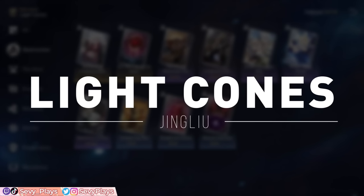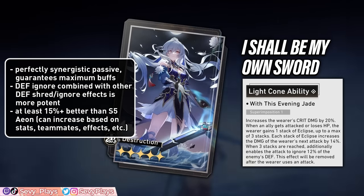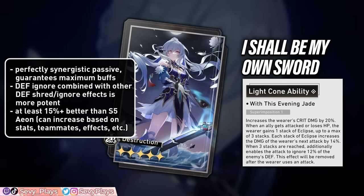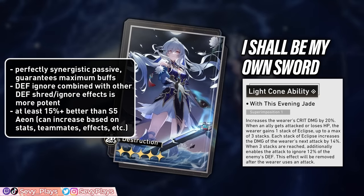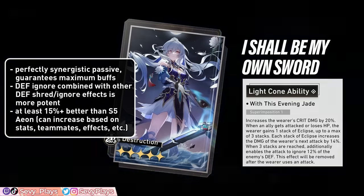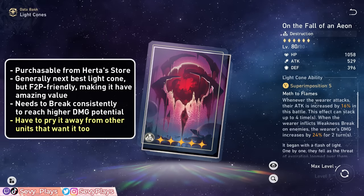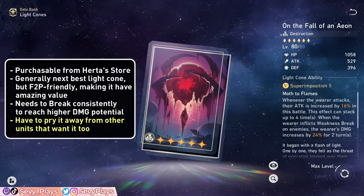I Shall Be My Own Sword is Jinglio's best lightcone by a significant margin — around 15% better than an S5 Fall of an Eon. She's always guaranteed to get the maximum damage bonus buff by consuming 3 other allies' HP in her spectral state, and getting max stacks also lets her attack ignore the enemy's defense. Your next default and still very good option is On the Fall of an Eon. You can purchase and max superimpose it from the store, making it very accessible. It has high base stats, a huge attack buff, and a damage bonus buff after breaking an enemy, though output can fluctuate if you can't consistently break.